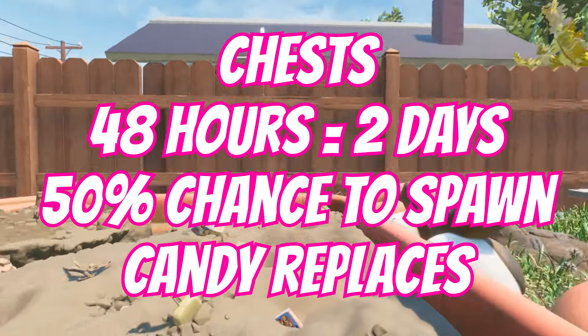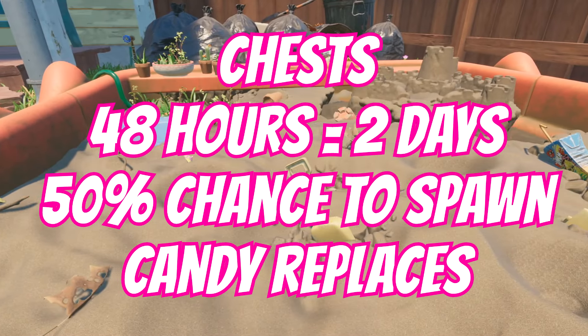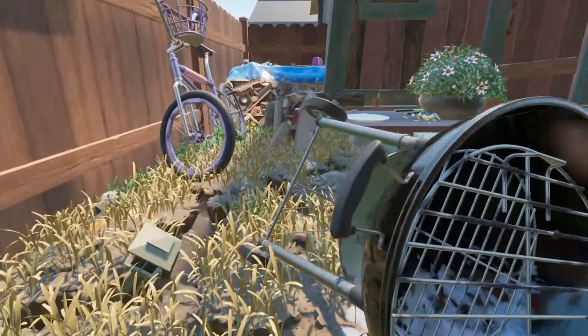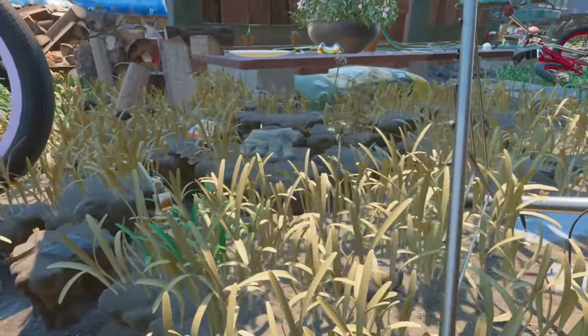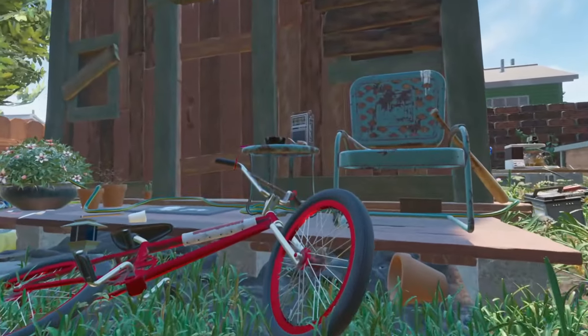While we're near the sandbox — chests. As mentioned, they have around 48 hours, so that's two days, but they've got a 50% chance of spawning, so sometimes they might not spawn, sometimes they will. If a chest doesn't spawn, it's always candy instead by the looks of things.